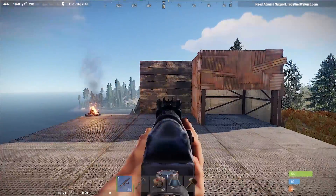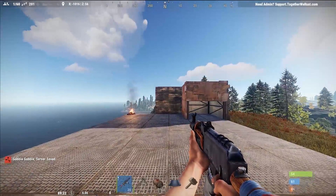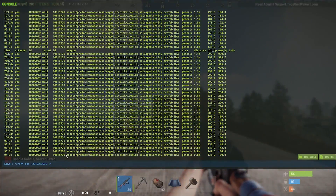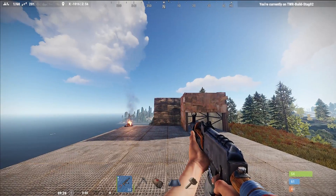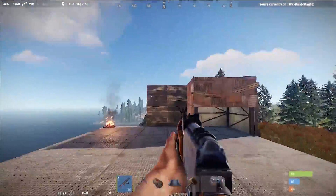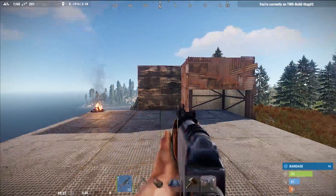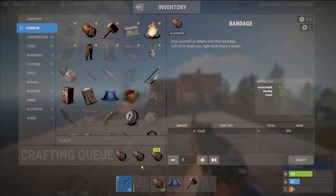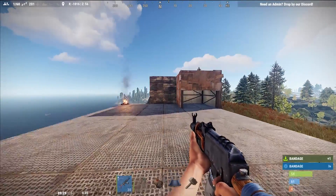Our next command is the bandage craft command. What this does is allows you to craft bandages just by hitting a key. The command is bind 7 craft.add followed by the item ID, and it allows you to craft bandages without going into your inventory. I have mine bound to M, so I'm hitting M and you can see at the bottom right of my screen it says crafting a bandage — without opening my inventory or crafting menu at all.